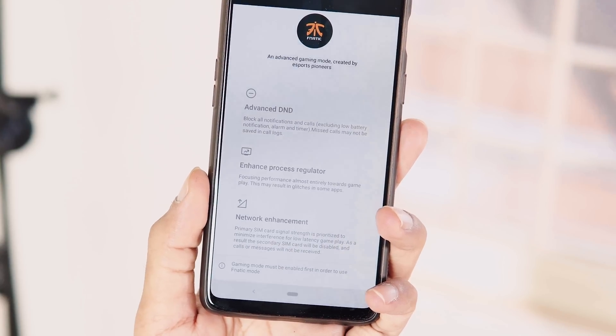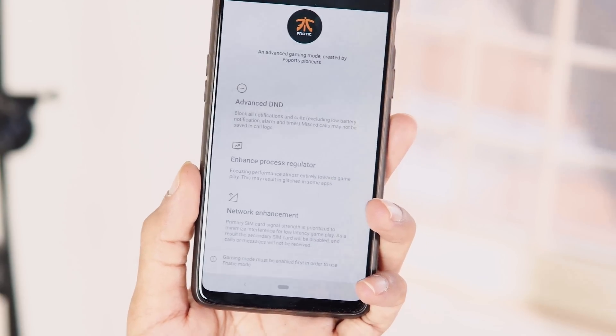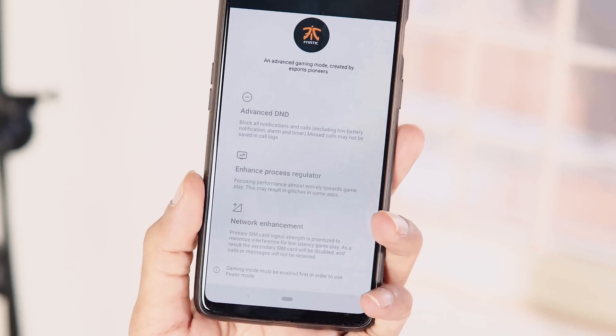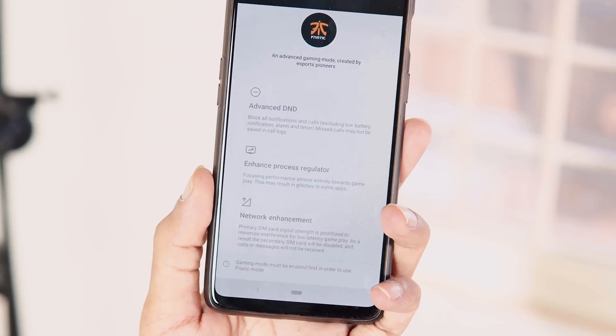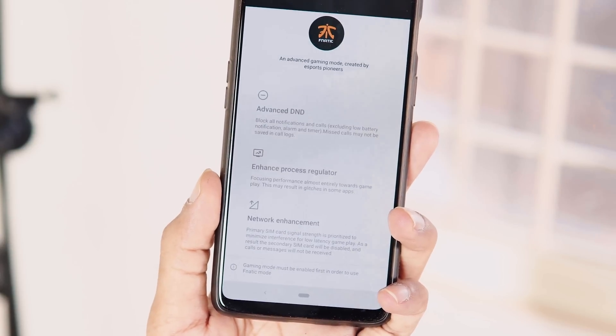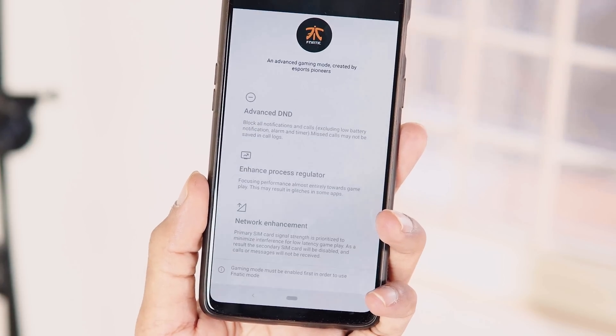With this mode, you get Advanced DnD mode which blocks all notifications and calls barring some minor exceptions, an Enhanced Process Regulator that focuses performance almost entirely towards gameplay, and finally it prioritizes the primary SIM card signal strength to minimum interference for low latency gameplay.